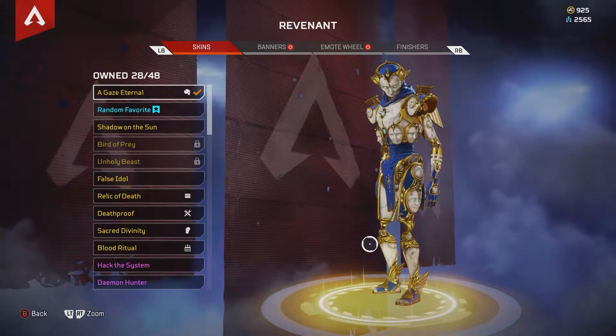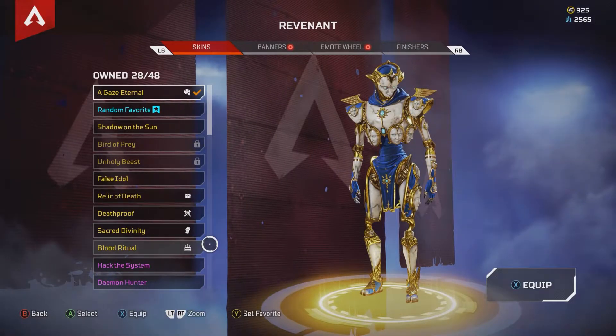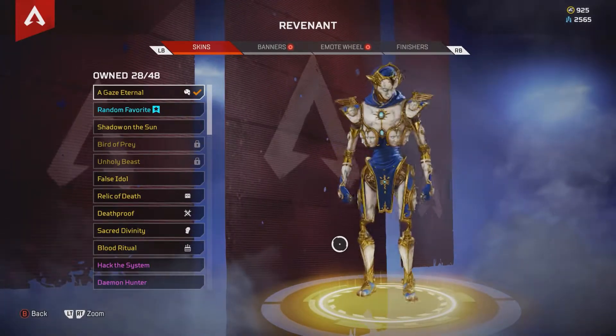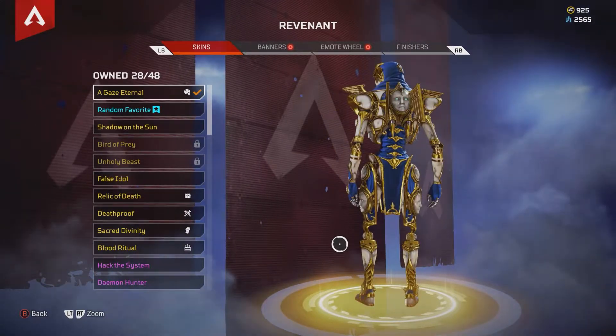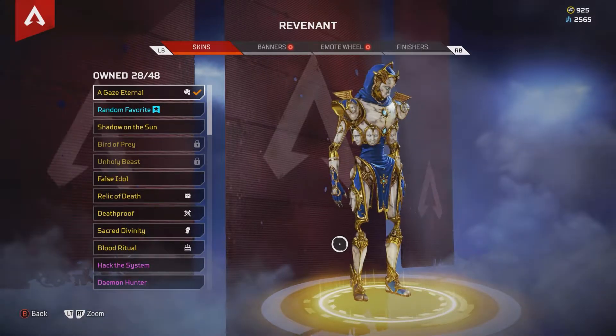It looks like this is what I wish the marble goddess skin that Wraith has kind of looked like — with the blue and the gold instead of just gold accents everywhere on it. I think this is a must-cop if you have the crafting materials or the coins for it.